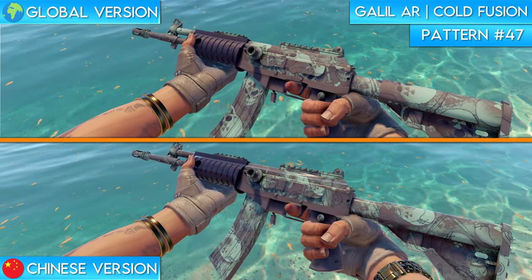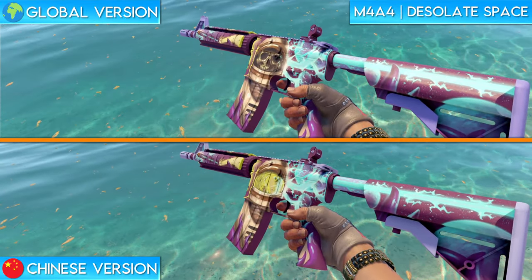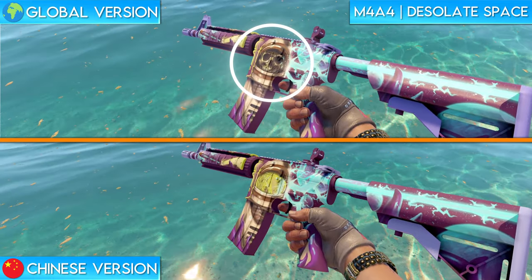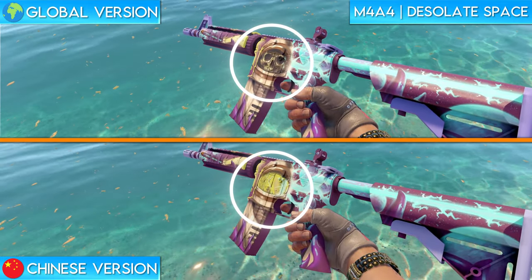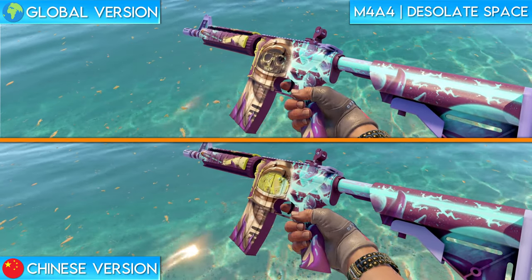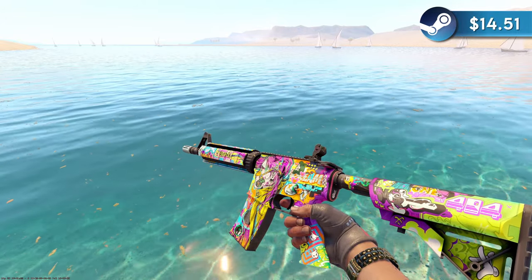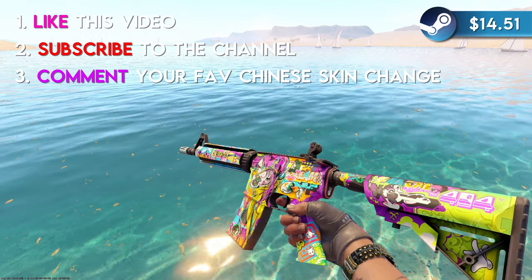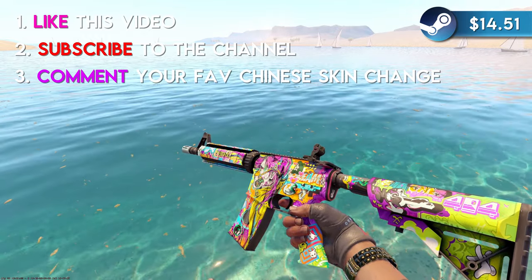Next up and one of the most well-known changes on the list is the M4A4 Desolate Space. The global version of this skin features a very prominent astronaut with a skull as the face. I've actually never been a fan of this skin because I think the design is pretty terrible, so I was actually relieved to see the change they made to the Chinese version. Instead of changing out the skull for a gas mask, they just closed the helmet of the spacesuit. I think this version of the skin looks so much better than the global version. This week I'm giving away a minimal wear M4A4 In Living Color — to enter, like this video, subscribe to my channel, and leave a comment letting me know what your favorite Chinese skin change is. I think mine honestly might be the Desolate Space. It looks way better with the helmet visor down.